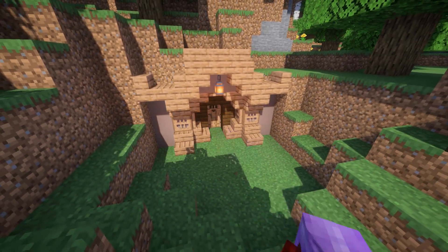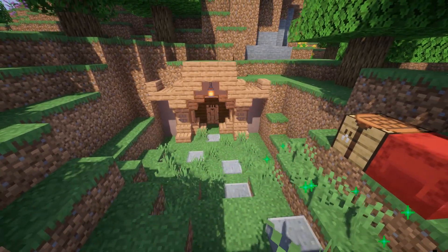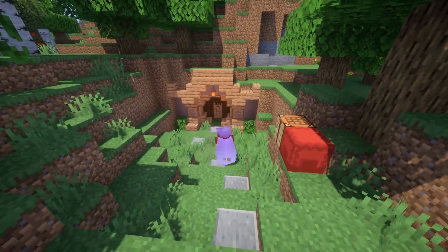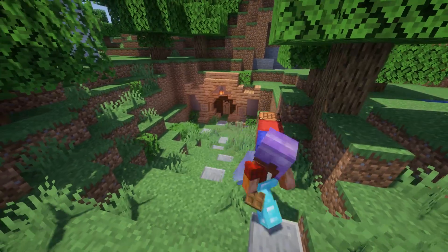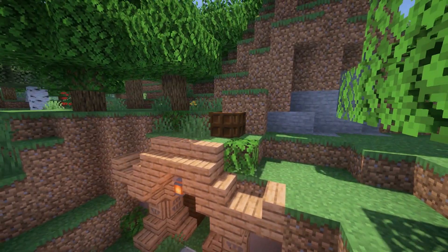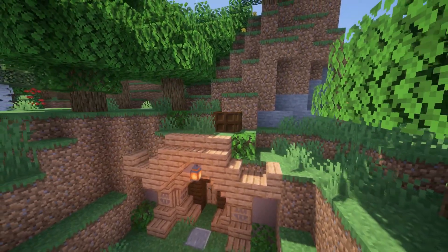Once I had finished the interior, I went ahead and worked on the exterior — the pathway and spruce it up a little bit with grass and some leaves. I decided to use andesite for the path because I felt it matched the wall. I then chose to set up a chimney and just add some more foliage and some flowers here and there.